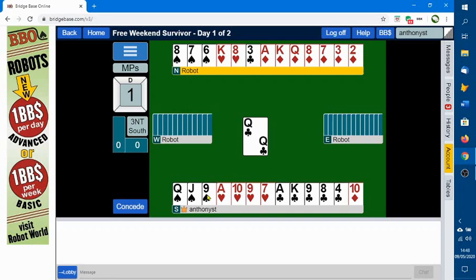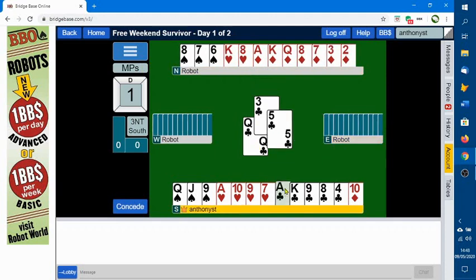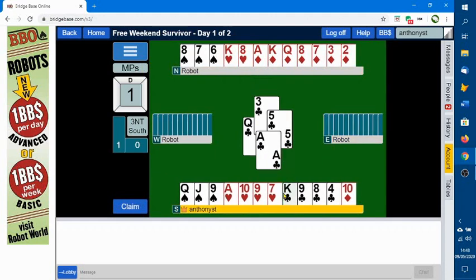If the diamonds divide three-two, I'm going to take all of them. If they don't, I may have to lose one, but I'll keep the king apart as an entry so I can get back to them. Also, these boards are all scored as match points, which basically means you need to go for overtricks to get a really good score. So let's play the first trick - I'll win that one with the ace and I'm going to play the diamonds.